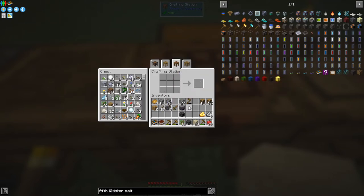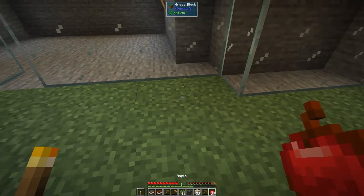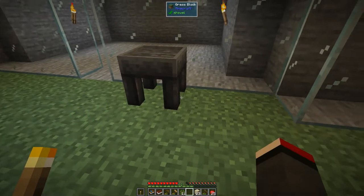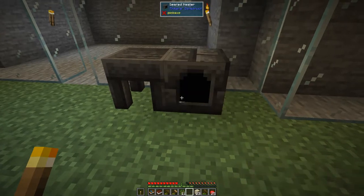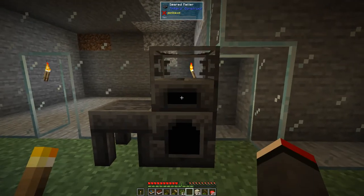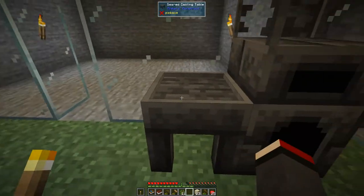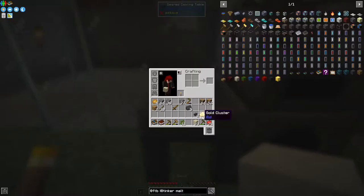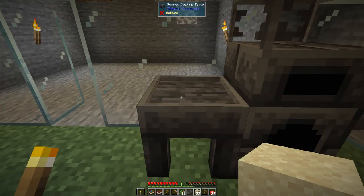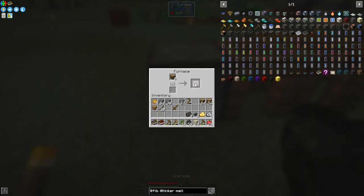Next we need a seared casting table and some faucets. I'll put the basin down the side. Put the heater down, and on top of that we'll put the seared melter. Then in here we put the gold chunks like this. I probably do need to make another one of these - put a seared brick down here which will form the ingot cast.